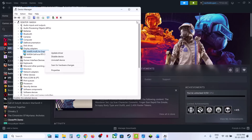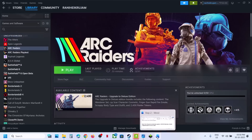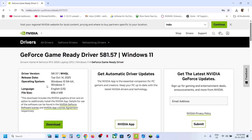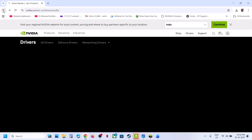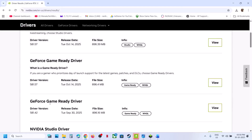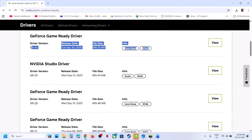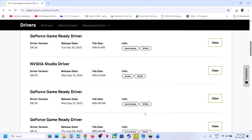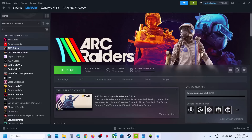Still not working? Try rolling back to an older graphics card driver. On the NVIDIA website, after selecting your card and OS, click View More Versions and try installing an older driver. When installing, put a check on Perform a Clean Installation, click Next, and restart your computer. Then check.